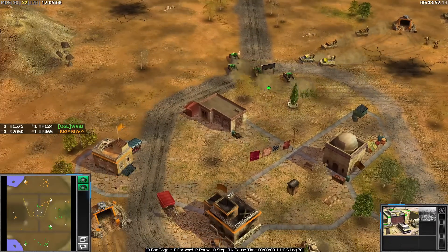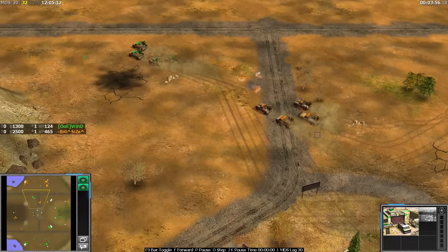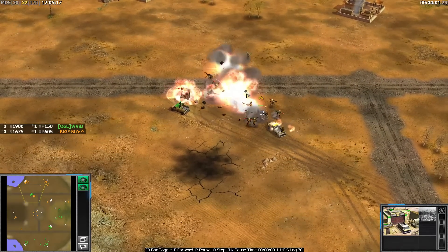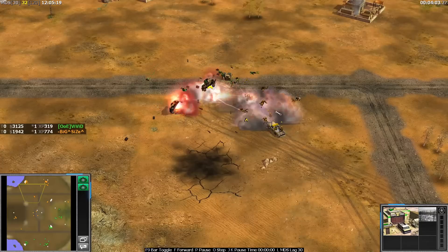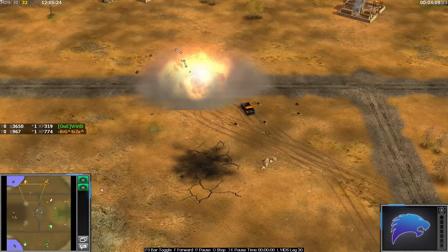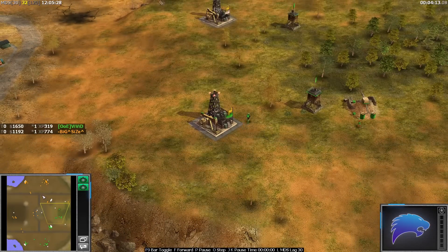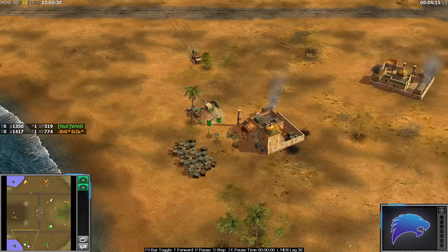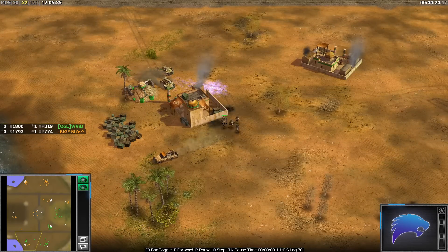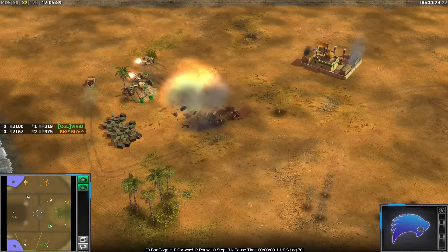Vivid's got a stronger technical army - I'm pretty sure he has more veterans here. Size's are all at one vet. Vivid also has RPGs inside of there as well, and Size does too. It's a complete trade-off, but actually Size comes out on top. Vivid's built a fake arms dealer with scrap at nine - that's weird from Vivid. Is that indicating he's playing a little bit slow today, not on his A game? I don't think I've ever seen that before.